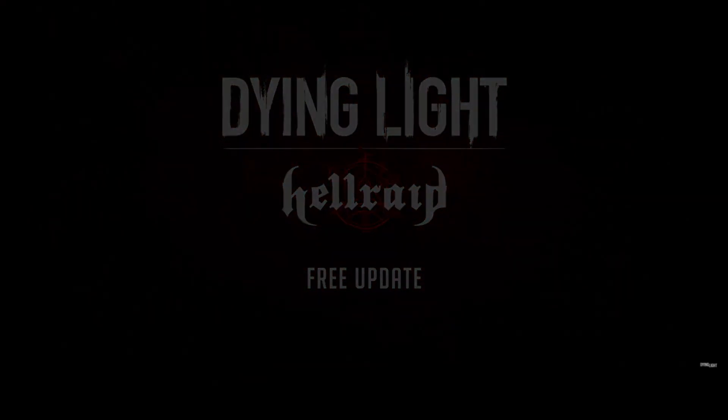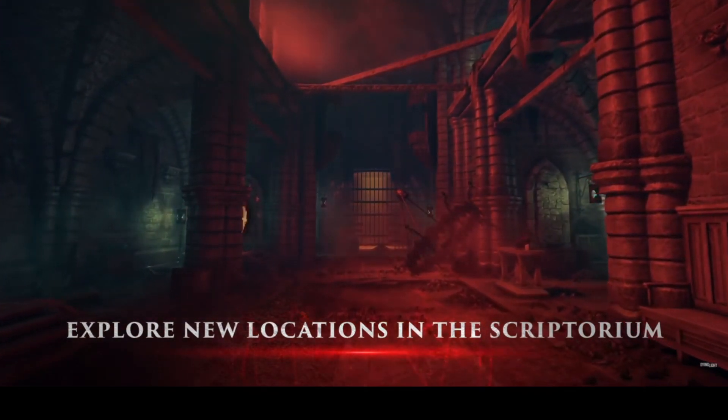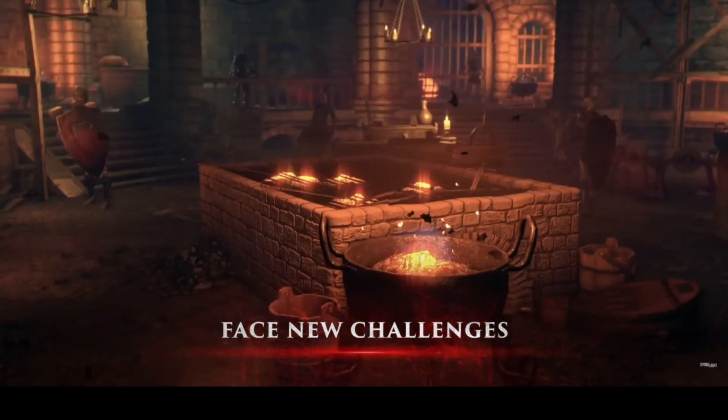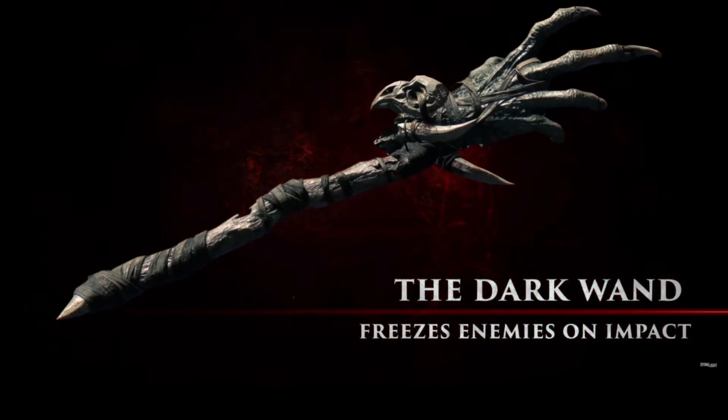There was a big update for Dying Light this week, and it turned out to be some new Hell Raid chapters for the story mode. The trailer promises new areas to explore in the Scriptorium, new challenges to face, and a new weapon to unlock called the Dark Wand with a freezing effect.